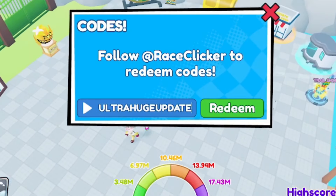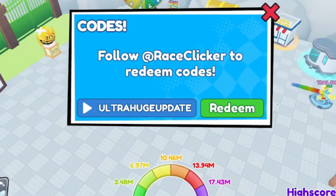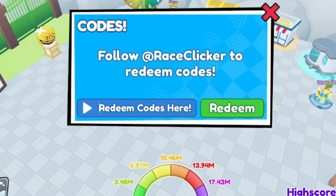Starting with the very first code — all in uppercase: ULTRAHUGEUPDATED — U-L-T-R-A-H-U-G-E-U-P-D-A-T-E. This should give you a bunch of free boosts, so redeem this code right now and make sure you type it the exact same way.